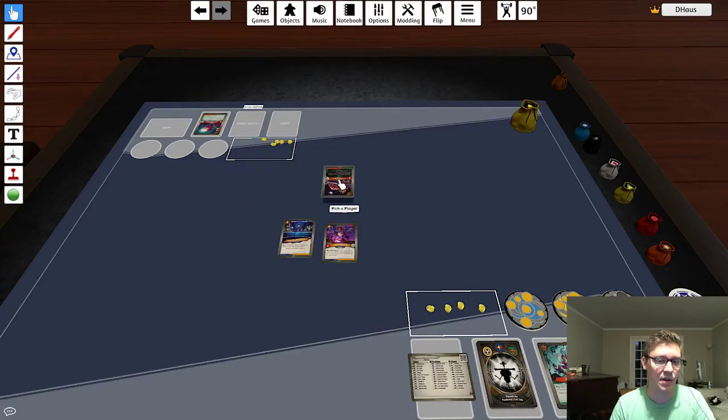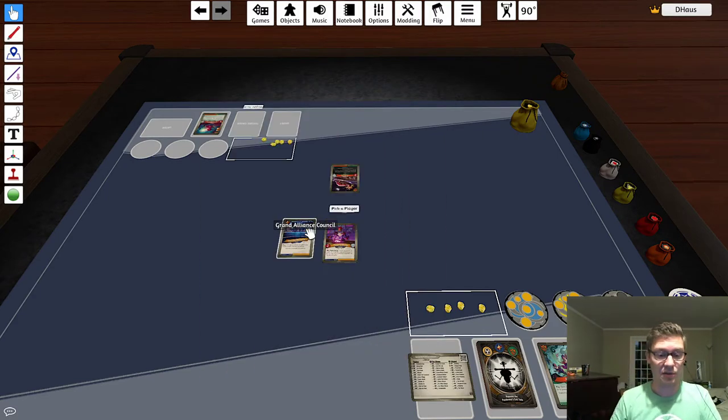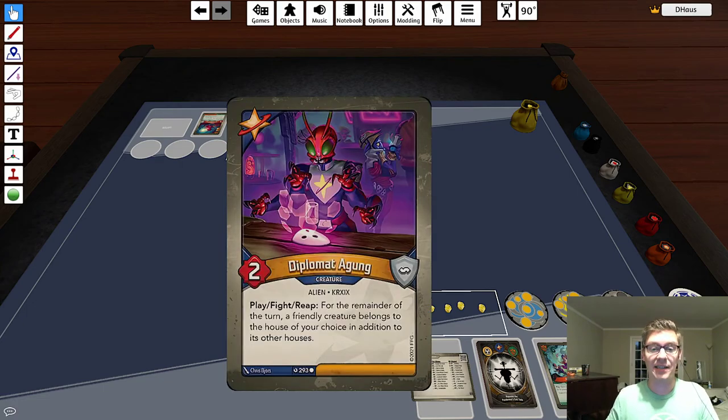We'll leave the Muckling out because we could probably take care of him, and let the Deep Water crew die. So what started as a zero versus five turned into a one versus one scenario by understanding the combo potential of Diplomat Agung and Grand Alliance Council. These are both commons in the Star Alliance suite in Dark Tidings, so it is very likely if you're playing a Dark Tidings event that you might see this in a Star Alliance matchup. Be aware this could come up — if you see Diplomat Agung on the board you probably want to kill it, because if you don't it could penalize you very deeply.